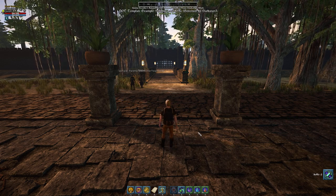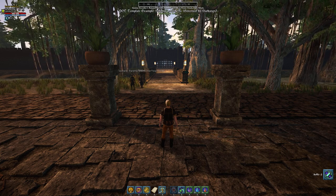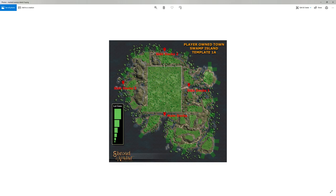Specifically, we're looking at Swamp Island 1. This is actually Swamp Island 1A in the template manifest, but there's also Swamp Island 1. The difference is simply the walls — 1A has a fixed set of walls, and 1 has no fixed set of walls. Other than that, these two templates are the exact same thing.